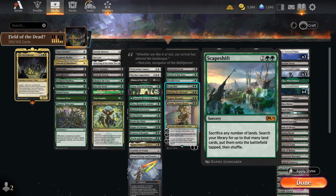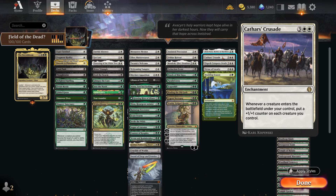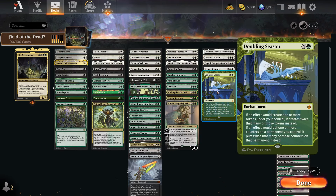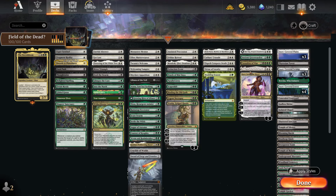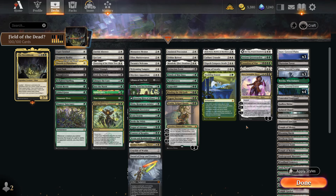Anointed Procession gives you double tokens, Felidar Retreat gives you tokens or counters on each creature — a ludicrous card for this deck. Mondrak is like another Anointed Procession. We have Extinction Event to get rid of opponents' threats while keeping ours alive. Oracle lets you play lands off the top. Parallel Lives moves you extra tokens. Scapeshift is pretty much a combo piece. Elesh Norn doubles your triggers and stops opponents' triggers. Cathar's Crusade turns every token into an absolute threat. Doubling Season — we all know what that does.